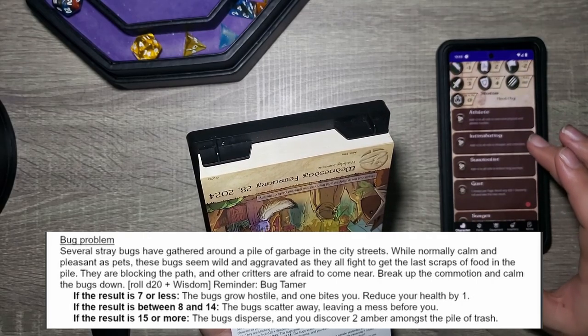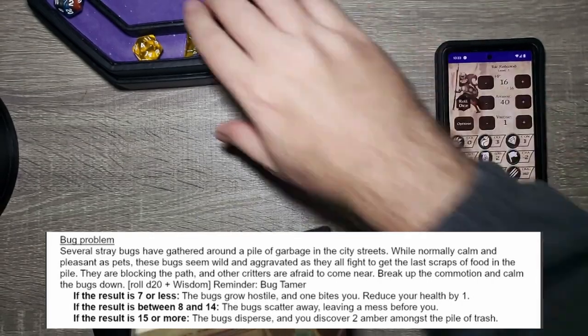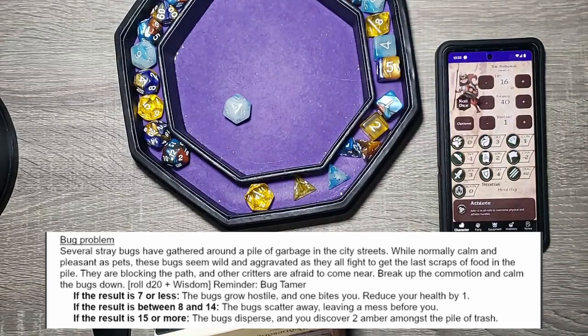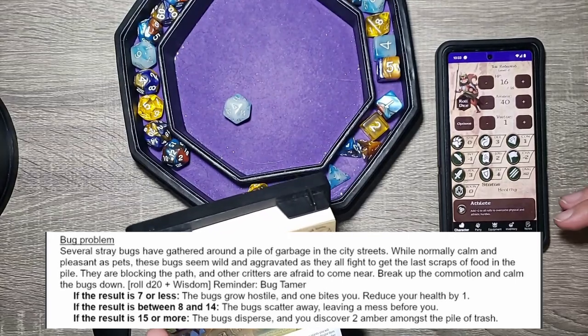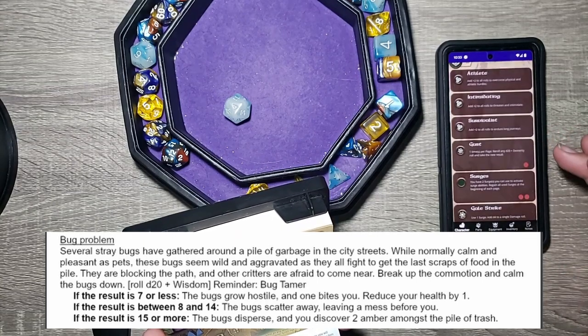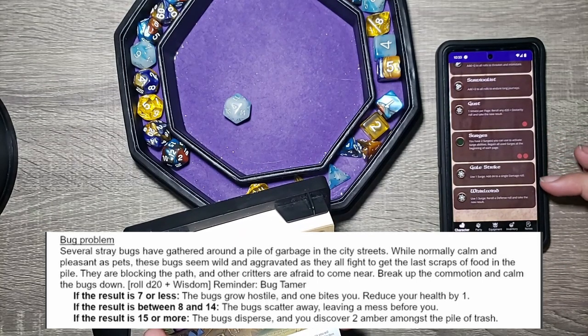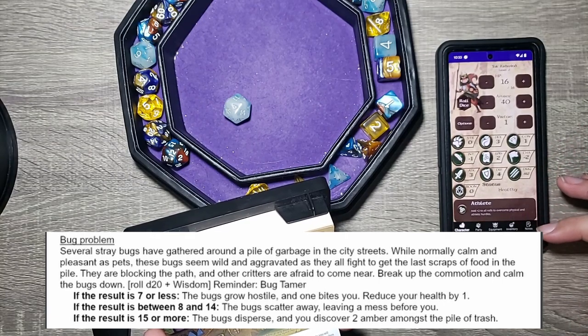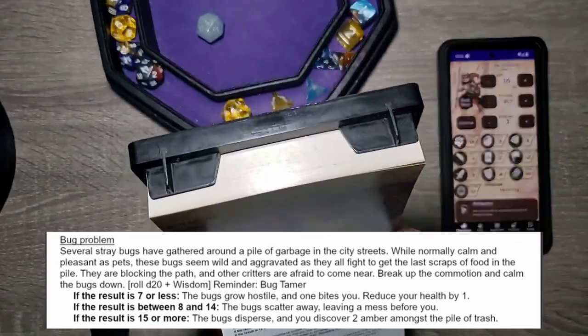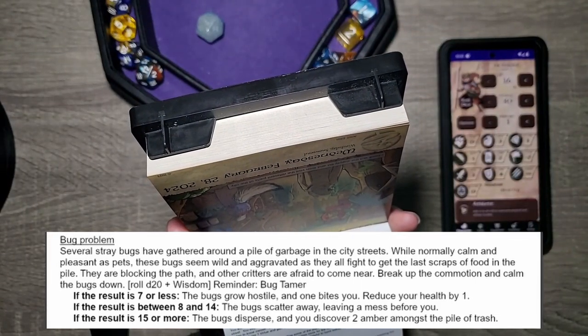So d20 plus Wisdom. That's a four, and our Wisdom is two — that's a six. Can I do any rerolls? I don't think so. Six or less: the bugs grow hostile and one bites you — reduce your health by one. Okay, you jerks.